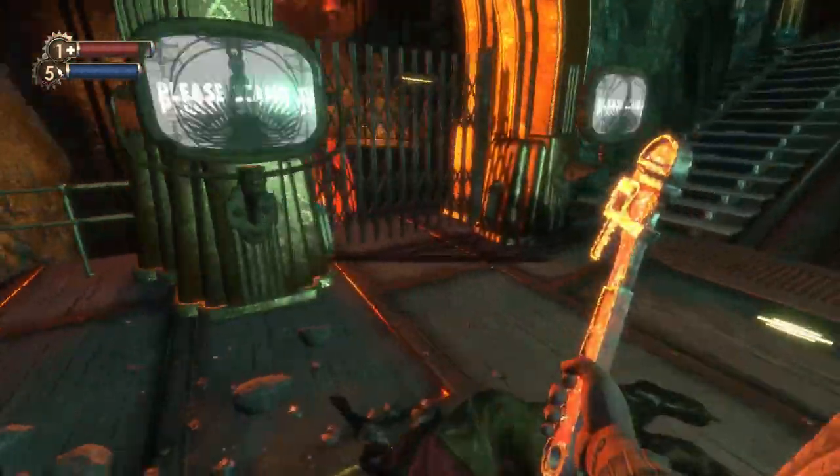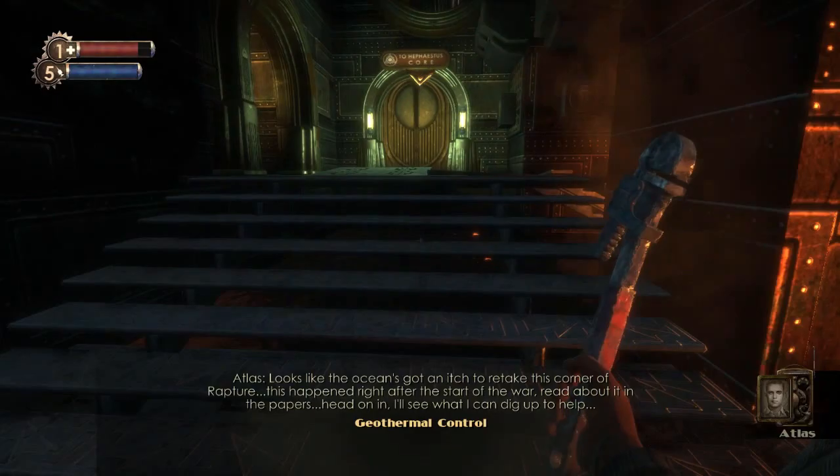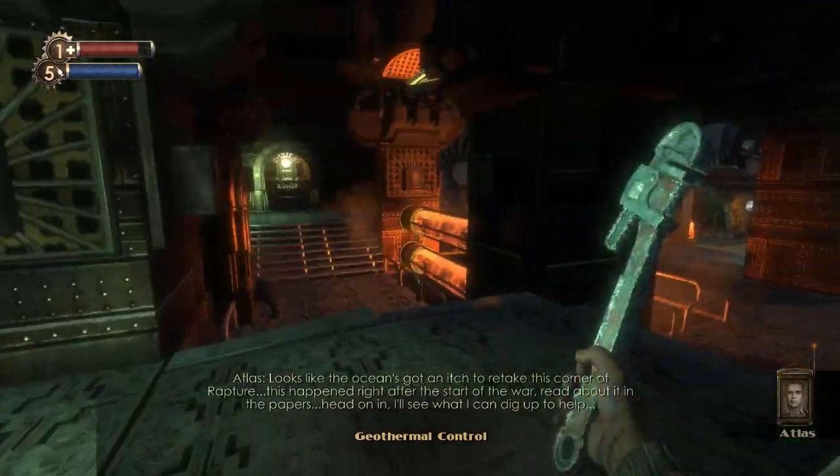Oh, do we have to go back over here? Yeah, we have to go back this way. Which maybe I can try that security thing again. This corner of Rapture.